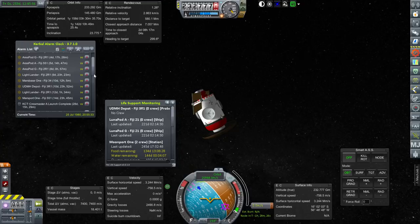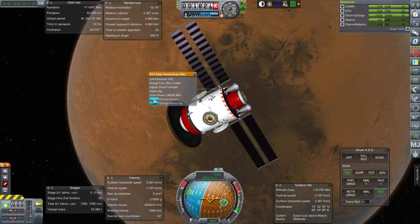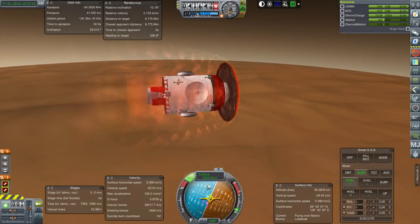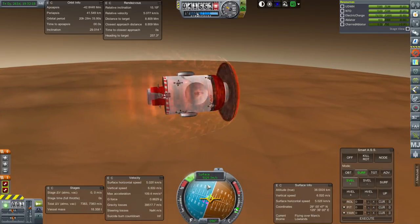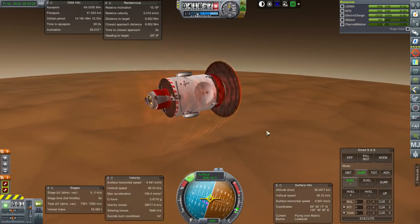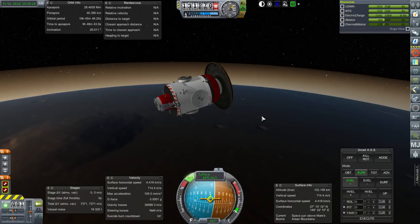We've got quite a tight schedule here — two very busy weeks. It looks like the UDMH depot is fine. Here we go, our first arrival at Mars of this epic armada. I don't want to see too much lower than 5045 meters per second at periapsis — it looks like right about 5040. I'm going to call it and we'll see what velocity we end up at on exit. We are out of the atmosphere: 4478 meters per second, and it was a good capture.